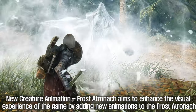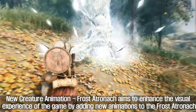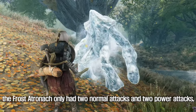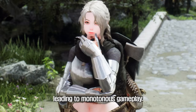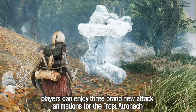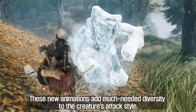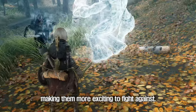The third mod to introduce is New Creature Animation Frost Atronach. This mod aims to enhance the visual experience of the game by adding new animations to the Frost Atronach creatures. In its vanilla state, the Frost Atronach only had two normal attacks and two power attacks, which could often repeat themselves, leading to monotonous gameplay. With this mod, players can enjoy three brand new attack animations for the Frost Atronach, adding much needed diversity to the creature's attack style and making them more exciting to fight against.